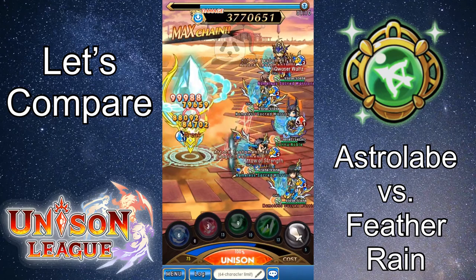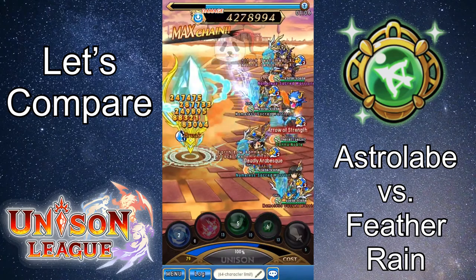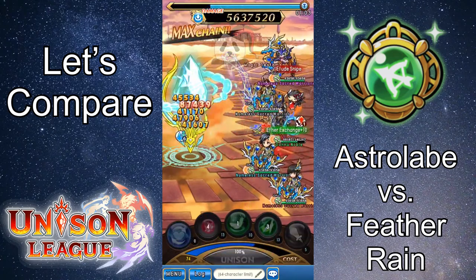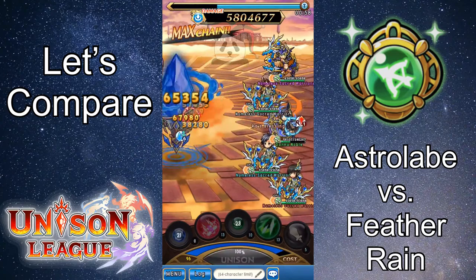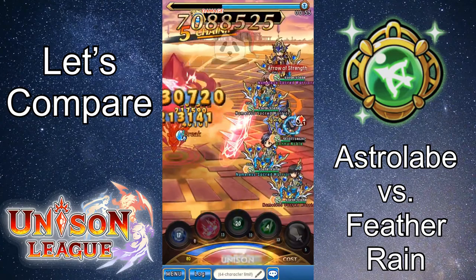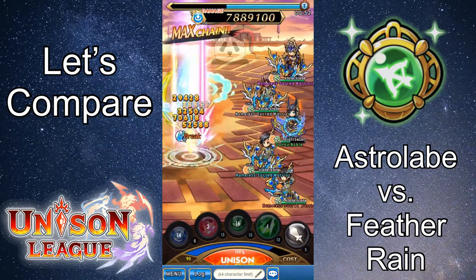While Feather Rain looks like it was designed for a more conservative support and survivability build — I say this mainly because of the Beautiful Nature combo, since Beautiful Nature increases the cost recovery speed of all your allies by 5 for 40 seconds and removes the status ailments of all allies, which is super helpful for players who don't bring clerics to clear status ailments such as poison and paralysis on quests. Unlike Feather Rain, Astrolabe has the ability to reduce the target's cost by 5, or 10 when used in combination.